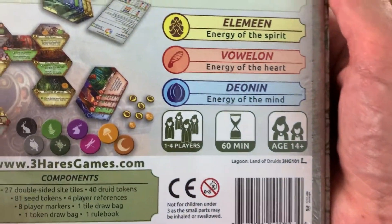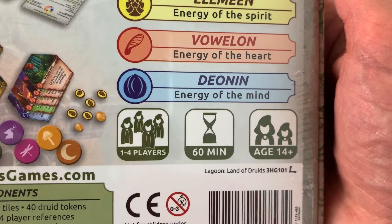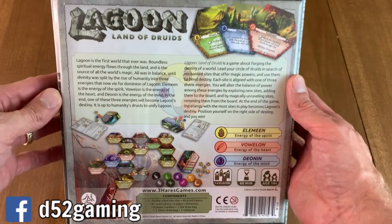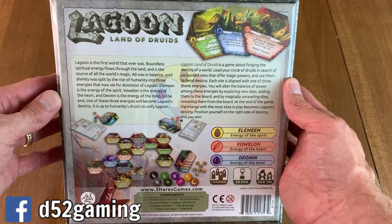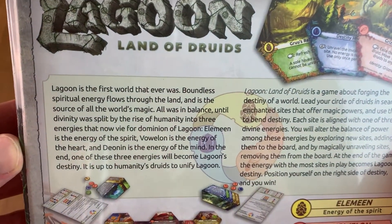It is a game by Three Hares Games for one to four players, ages 14 and up. Let's take a good look at the back of the box. We've got some hex tiles, some counters, some paper.